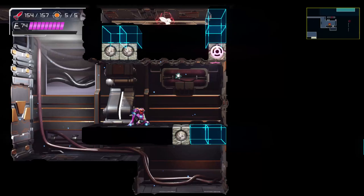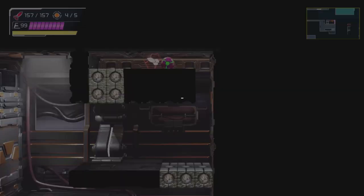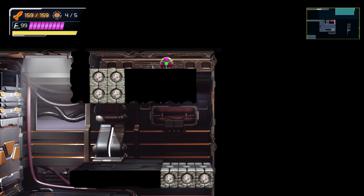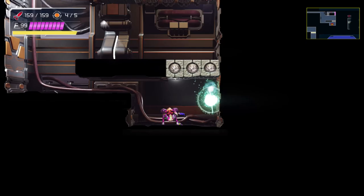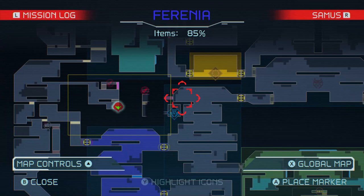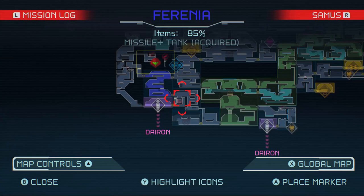I just caused obscene amounts of collateral damage in the process, but after all that we finally have that. There's an entrance on the other end here — wait a minute, all this time there's that power bomb block. And there's a teleportal — I'm not sure where it will take us, but I guess there's only one way to find out.